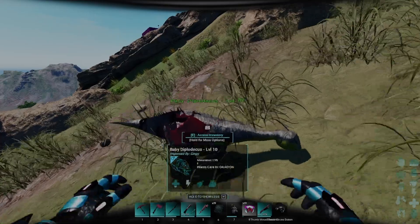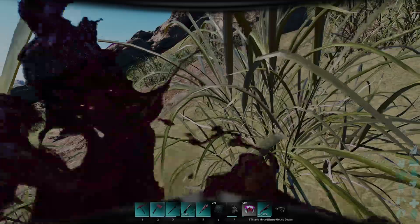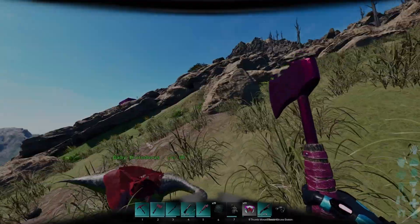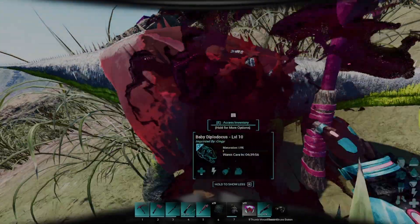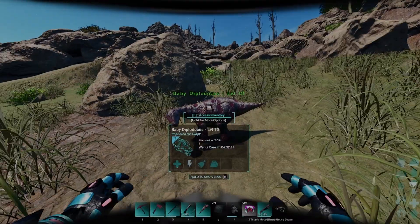Now it's time to kill our baby Diplo. But it wouldn't be Ark if there wasn't some weird stuff going on — I couldn't kill the Diplo baby. I don't know why or how, but it didn't work. I tried different methods to kill it, but nothing worked.